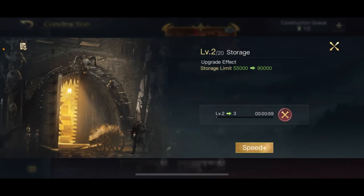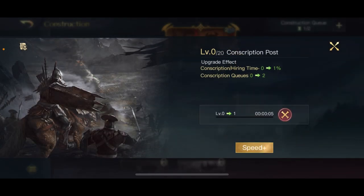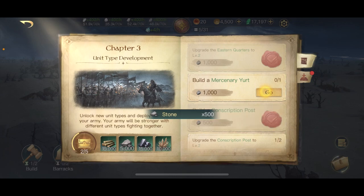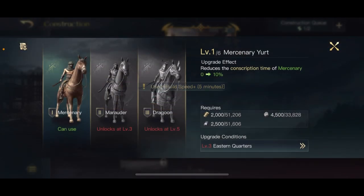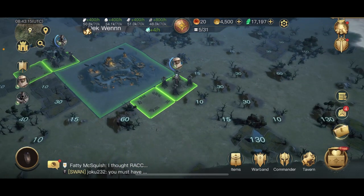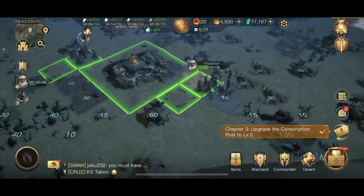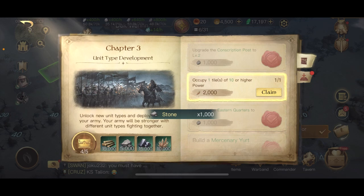Eastern quarters level 2, and storage again — it's going to be one minute. So I can do the conscription post. Build a mercenary yurt — I can do that. Five minutes, so I will use one of my speedups. Okay, it's done. And now I need to find a level 10 power land. Eight seconds — done. Okay, that completes chapter 3.